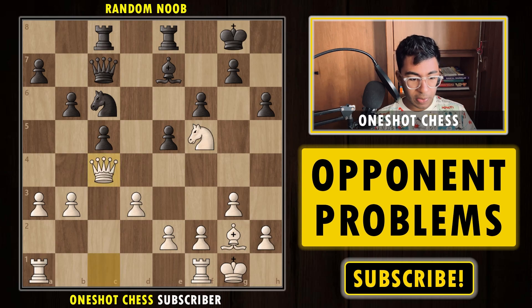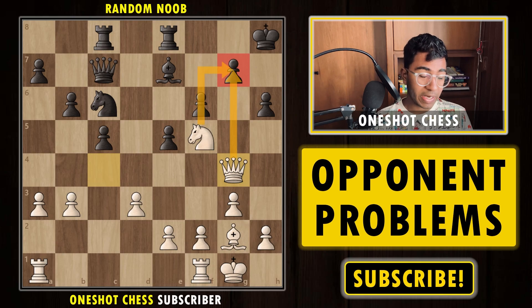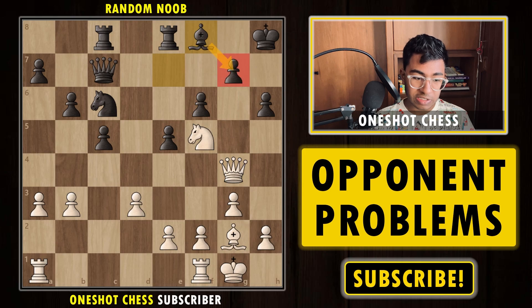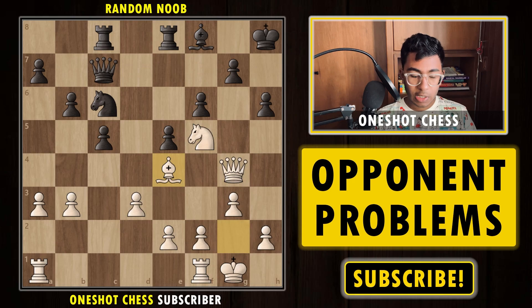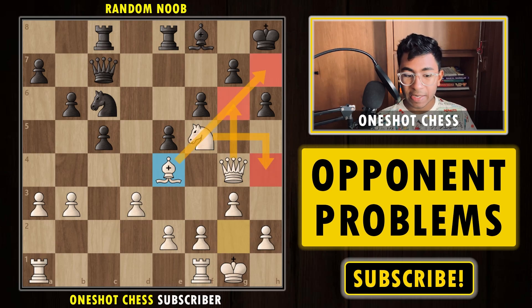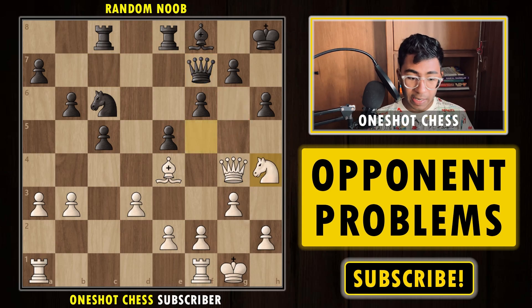We play queen c4 check, taking control of the light squares. Black plays Kh8, and now we play bishop to g4, again targeting the light squares and also threatening mate in one. Black must play bishop f8 to protect the g7 pawn. The critical move here is bishop e4. The idea is to play queen g3 followed by moving the knight and threatening mate in one — a pretty deadly concept. Black tries queen f7 to take away the g6 square for the white queen, but now we move the knight. Our idea is bishop to g6 or even knight to g6, which can be deadly, or even queen f5 threatening again on h7.